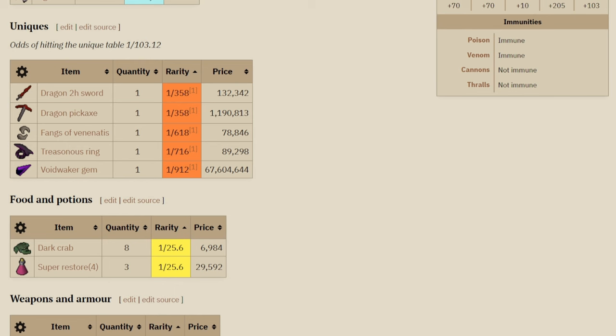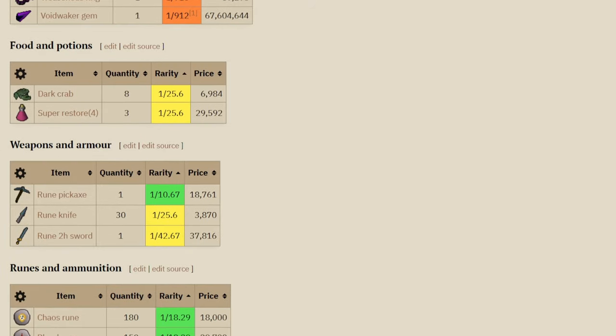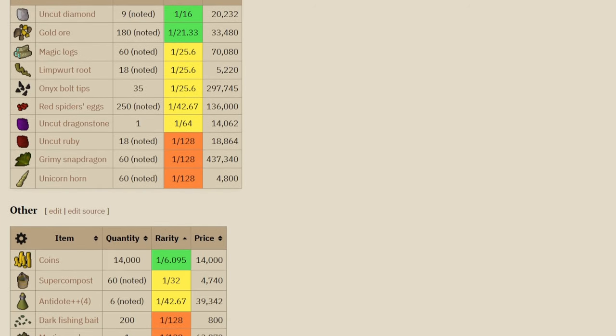The big ticket items people are after are the dragon pickaxe, which is a 1 in 358 chance, and then we also have the Fangs of Venenatis, the ring, and the Void Waker Gem which is 69 million GP. Other notable drops are dark crabs, super restores, alchs, runes, and cannonballs. They also drop a lot of good noted items - gold ore 180 at a time, magic logs, and onyx bolt tips which come in at 300k.